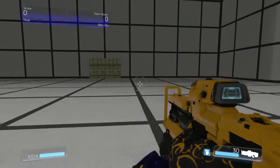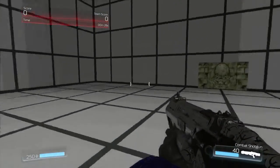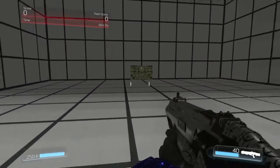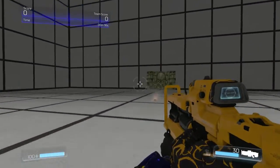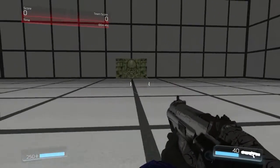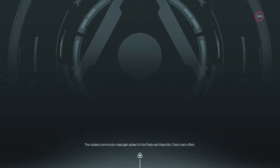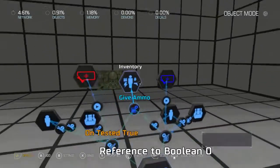Now I can only jump once, but if I switch it I get a double jump. Got a grenade with this one, but nothing with that one. And there you go — that's basically how you set that up. This is good if you want two different gameplays, like a Call of Duty vs. Doom type of setup.